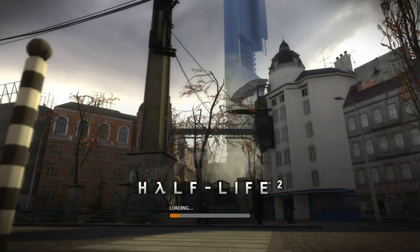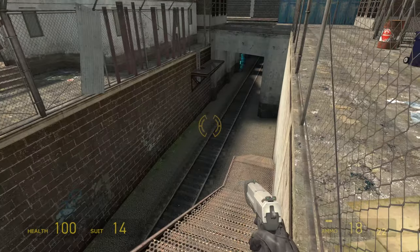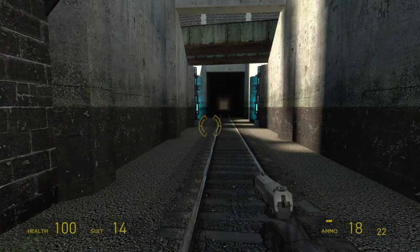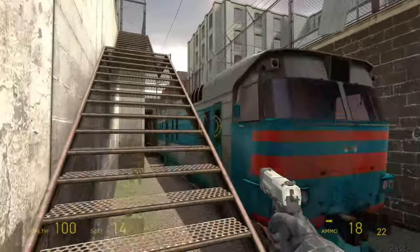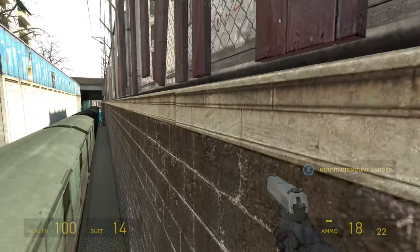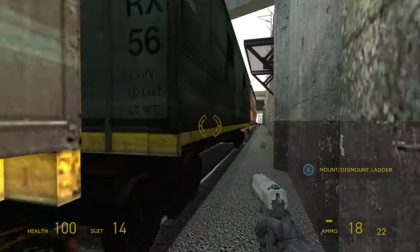We're going to firstly show off how much quicker the loading is in Half-Life 2, just doing a random sort of part of the game to show things off. This does not feature auto HDR, but it does have an improved resolution quality, and the game actually has a bit of an FPS boost, and it does look really really great. I'm actually quite impressed by the visuals — they're really quite great, and genuinely the visual boost here looks fantastic.